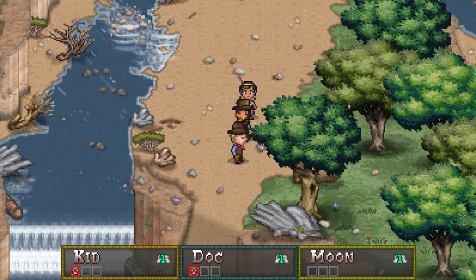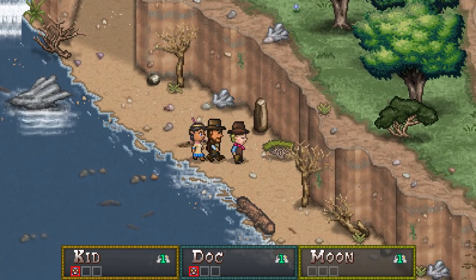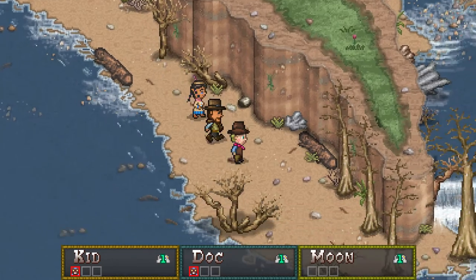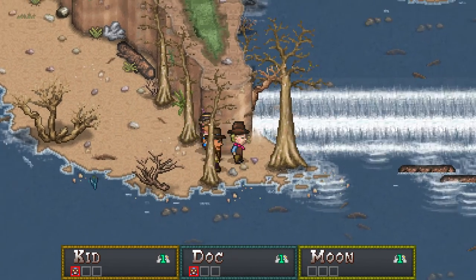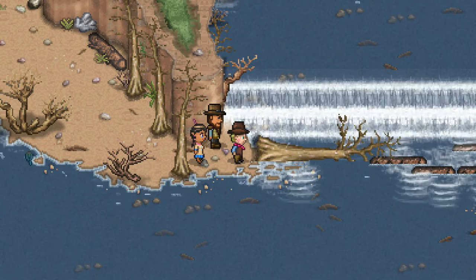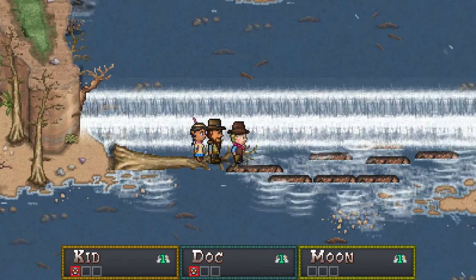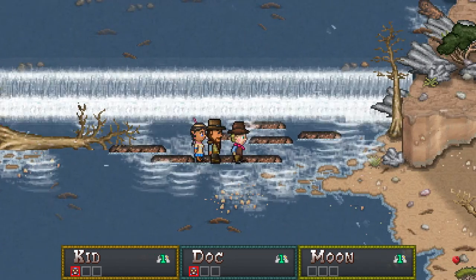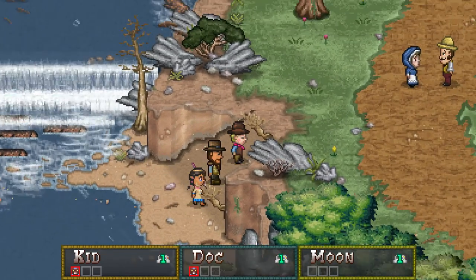We shall continue on. And there's a shell — a lovely regent, which I'm sure can be used for a purpose to be unveiled at some later date. And you can see Kid and Doc both have status ailments now, unfortunately. Go ahead and push this tree over. This Indian princess would be upset by a lot of the actions that we're taking here. But oh well — we gotta do what we gotta do. We're cowboys.